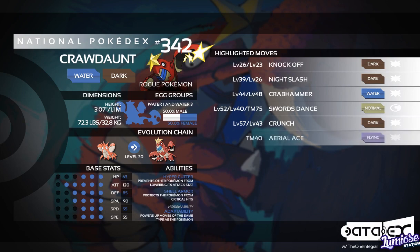Then we have TM40 Aerial Ace. This isn't an amazingly helpful move for Crawdaunt, but it's a possibility. Aerial Ace is only 60 base power, we don't get STAB on it, but it does have 100% accuracy which could come in helpful against a Double Team user. Then we have HM05 Waterfall — another powerful Water type move that can inflict flinches every now and again. I like running Waterfall on my Crawdaunt over Crab Hammer because I just prefer the move and the flinches can definitely help you out.